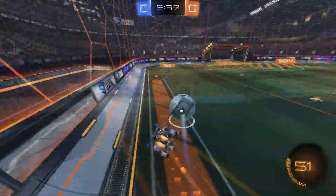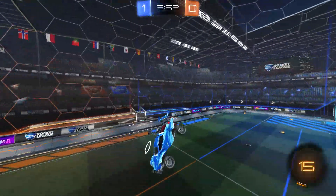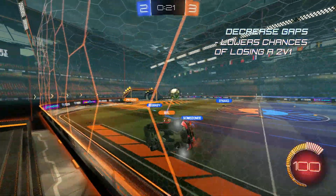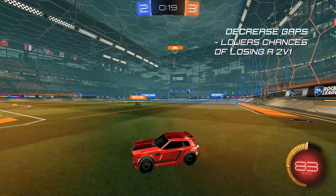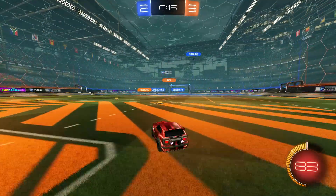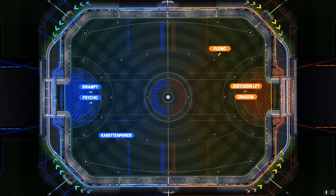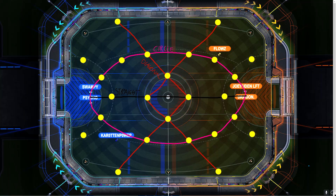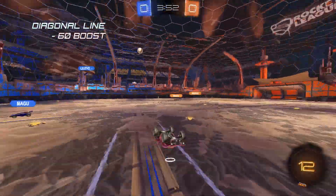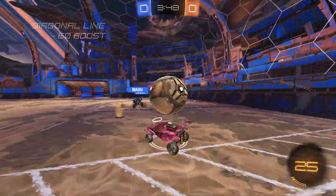Rocket League is best played situationally, and although there's lots of rules that can help you out, there will never be a one size fits all. A good tip is to never leave a massive gap between your second and third man if your team is holding offence. It's really common for the last man to run all the way back for back boost when the mid isn't available, but this is the worst possible idea if you want to maintain pressure. Taking combinations of the circular line of pads and the straight line of pads can help you net an easy 60 or so boost for when you're turning back upfield, and I'll show a few examples of good boost paths on screen now to achieve that.